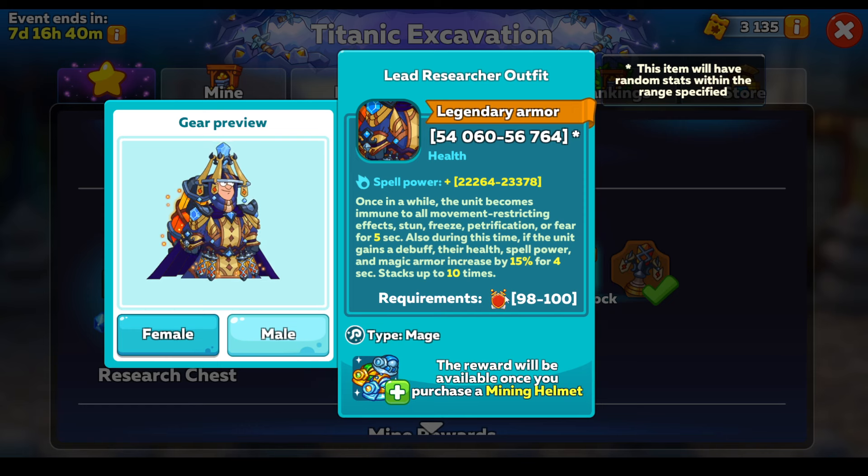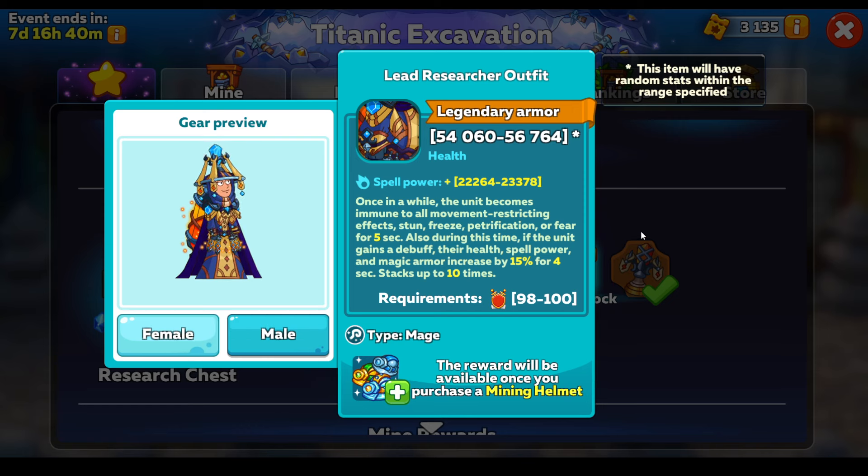Let's see what else we've got — we've got the mage outfit. So once in a while, the unit becomes immune to movement-restricting effects: stun, freeze, petrification, or fear — only for five seconds. That might do, because by the time you start, you're usually within Astral for the first three seconds of the fight. Also during this time, if the unit gains a debuff, their health, spell power, and magic armor is increased by 15% for four seconds, stacking up to ten times. Very good armor, but there are just so many good items in the game at the moment — just too many.